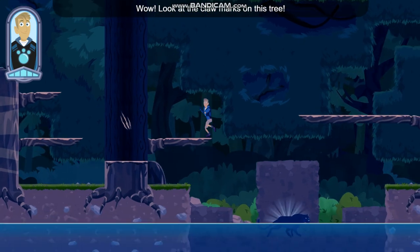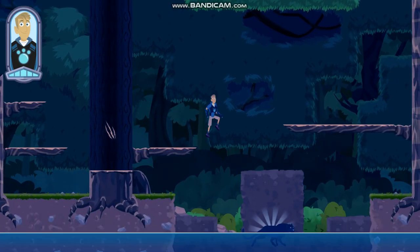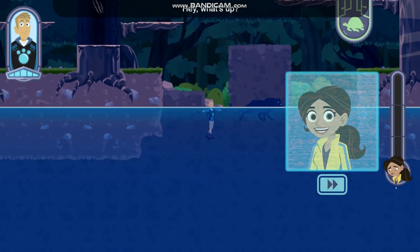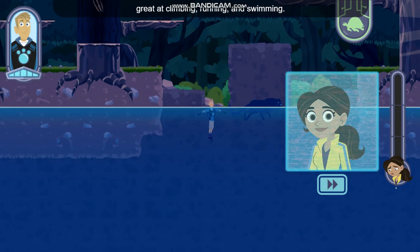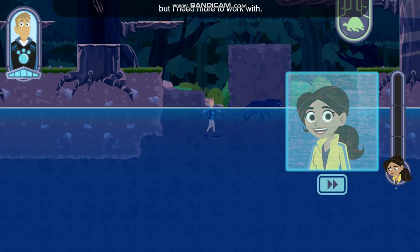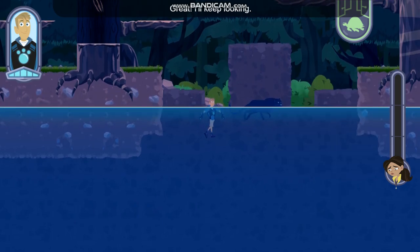Wow, look at the claw marks on this tree — I think a jaguar is nearby! Let's show Aviva. This jaguar is swimming. Jaguars are agile creatures, great at climbing, running, and swimming. That gives me an idea, but I need more to work with — keep looking for creature power inspiration!